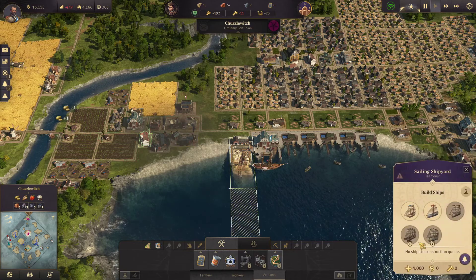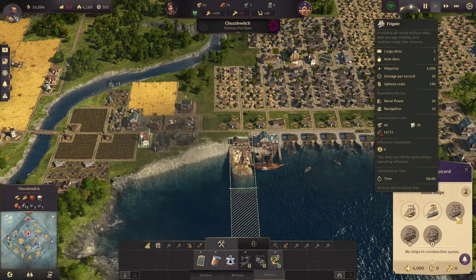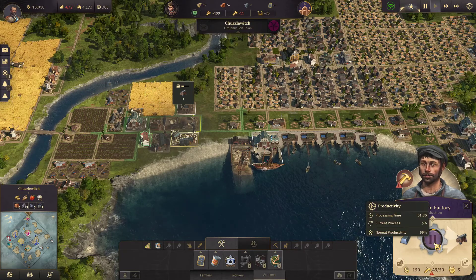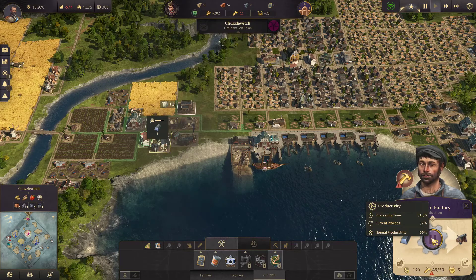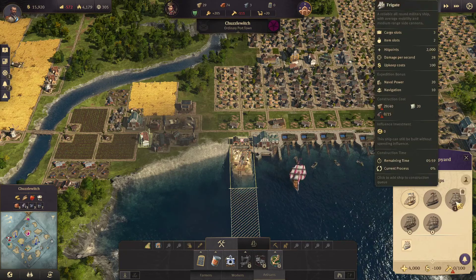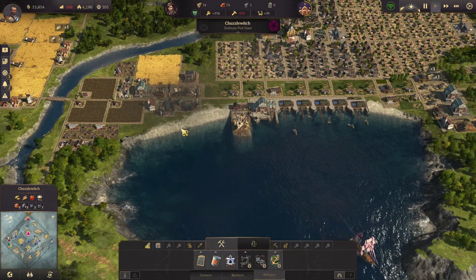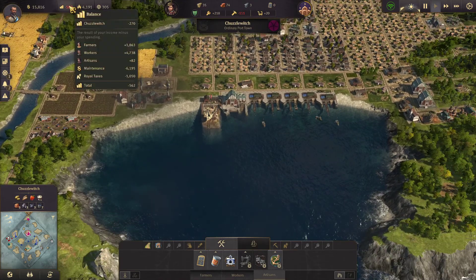We're at 99% — our new weapon is coming in imminently. Current progress 37% — we made some. We're building our first frigate, which is amazing. And then we'll build up some weapons for another one.